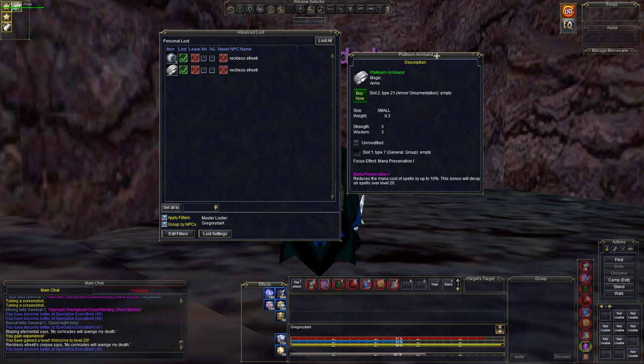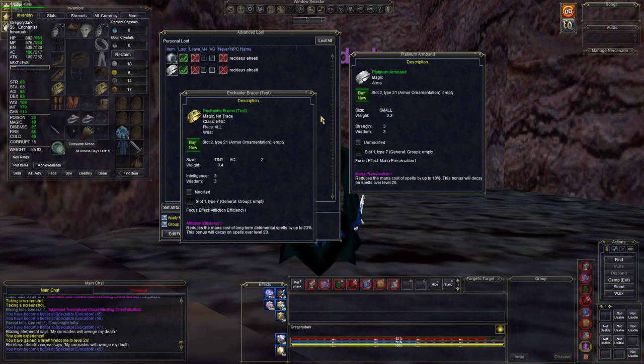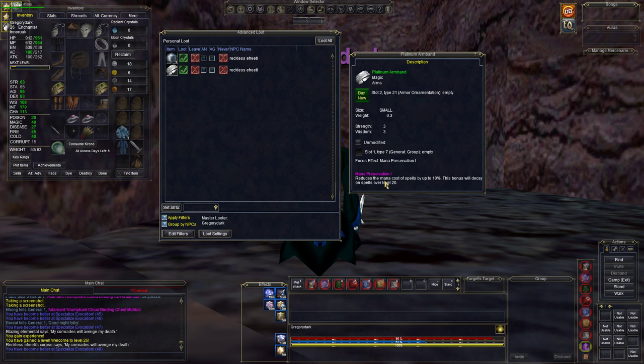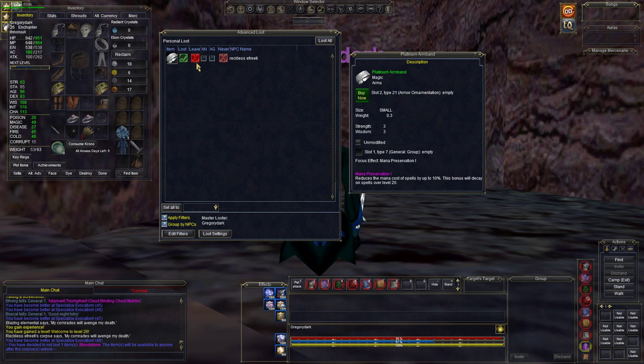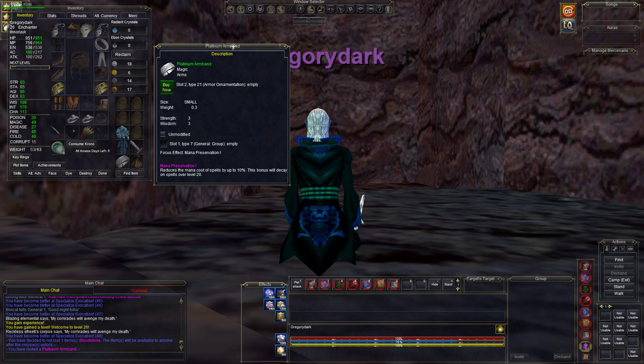It's safe to sit and safe to med. He did drop the Platinum Armband — this is really, really nice. Why? Because as mana preservation one, it reduces the mana cost by 10%. Unfortunately it's not for us, but clerics love this item — clerics, druids, whatever. I have a polished bone bracer which is an enchanter item with affliction efficiency, which is nice too. But if you're a cleric, you're going to want the Platinum Armband — it gives mana preservation. This is what he drops; it's a very, very nice item for your wisdom classes: shamans, clerics, druids, rangers. Anybody that uses wisdom is going to want this item. 10% is a huge bonus at this time in the classic game.